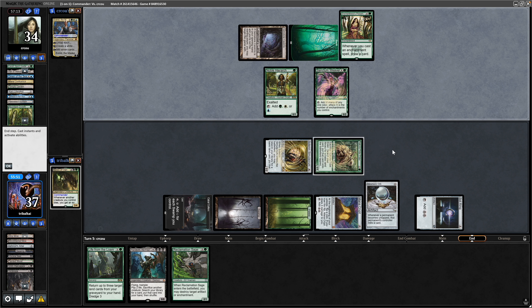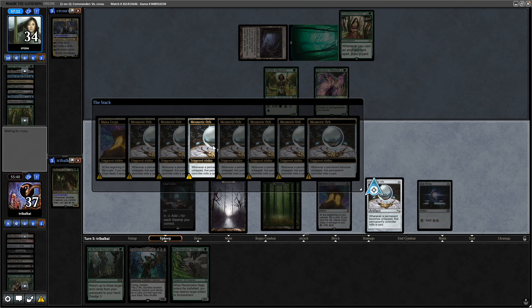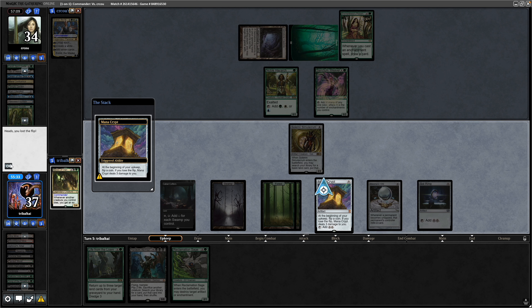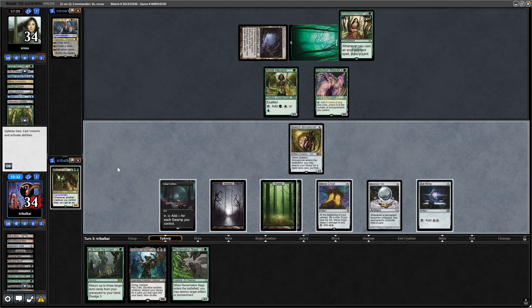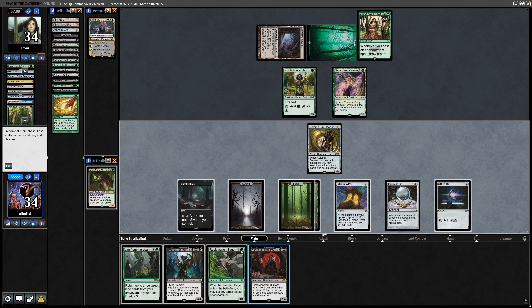Going through to the end step, Sakura-Tribe Elder can make us another green mana so we untap a lot. We need to be careful of Mesmeric Orb — we've still got 79 cards left in the deck but we do need to make sure we don't completely mill ourselves. Going down to 34. There is a Sack Outlet in Yawgmoth, which is exactly what we need.